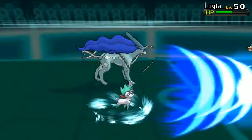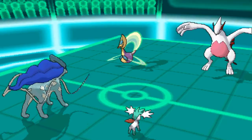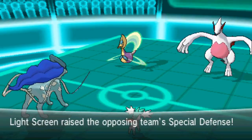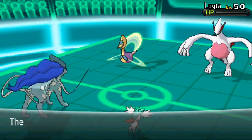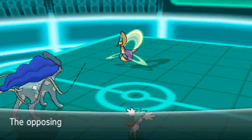Shaymin uses Air Slash again on Lugia, nearly takes Lugia out. Lugia gets the Light Screen up, so now it's going to make it that much harder. I'm going to go ahead and get this Ice Beam off — that's enough to take out Lugia. Thank goodness. I should have done that the last turn and we wouldn't have to worry about Light Screen, but that's okay.